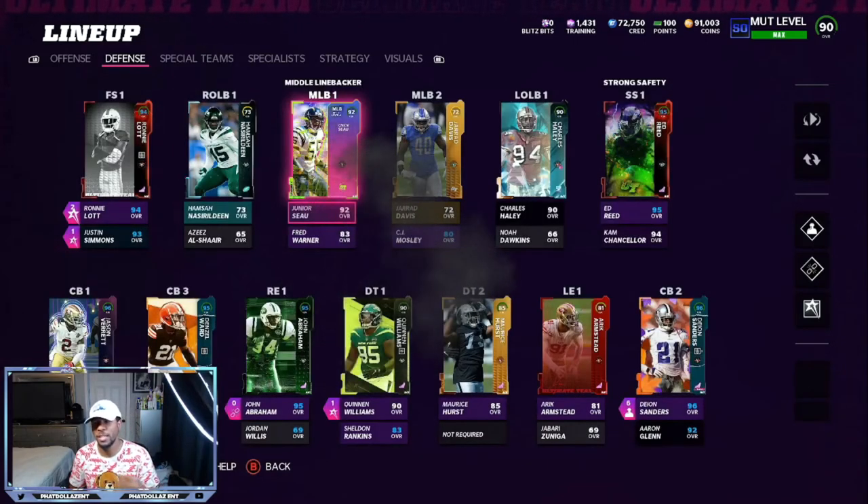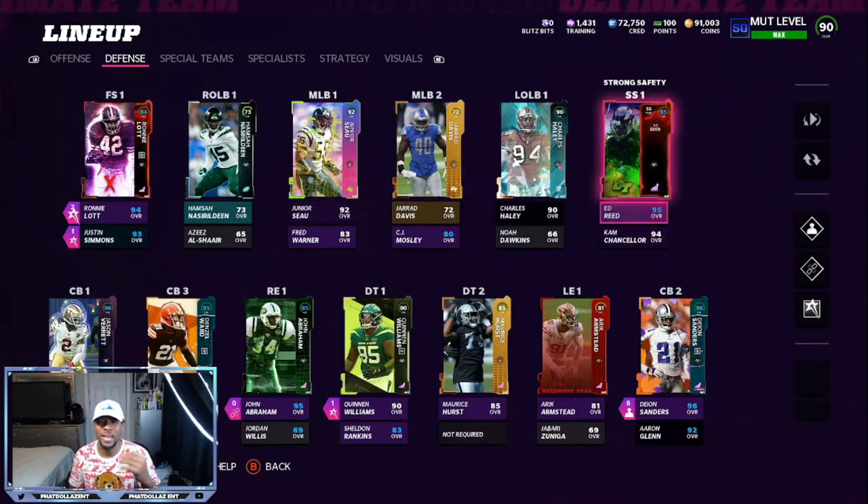On the defensive side is where my team is weakest, but the way that I run my defense — which is detailed in the link in the description, my Patreon, and my ebooks — we are able to make this 89 overall defense play like a 94 to 95 overall: a lot of sacks, a lot of edge pressure, a lot of turnovers.